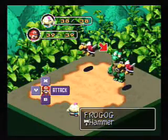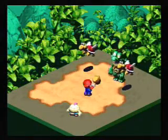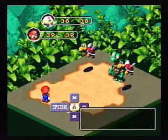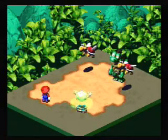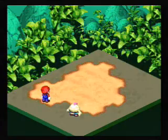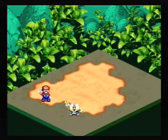Again, partially why I'm doing this is just to get all of these creatures out of the way, so that way when we actually do start confronting or trying to find Krakku, it'll be super easy for us to just catch up behind him and sneak on him. And again, Mallow's Thunderbolt is pretty darn awesome at this point.